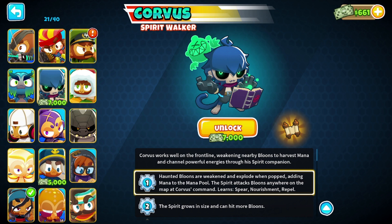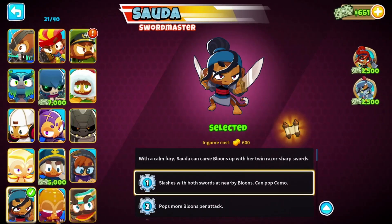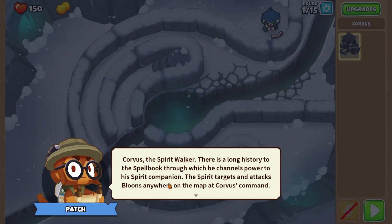Oh, there's a little spirit buddy back there. Oh, hello. Wait, hold on — he has a quest? I don't have that hero yet. Corvus the Spellwalker — there's a long history to the spellbook through which he channels his power and runs through his spirit companion. His spirit targets and attacks balloons anywhere on the map as he commands.